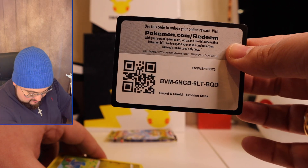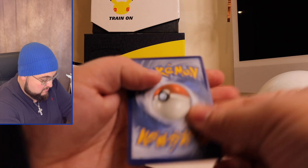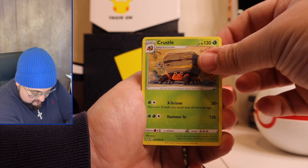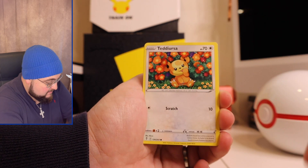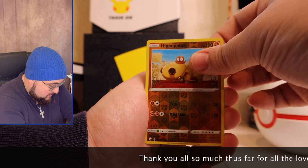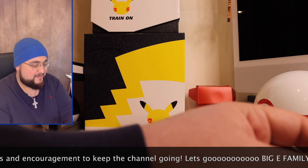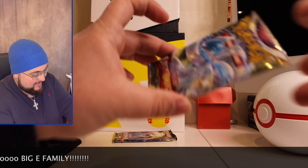Here's your code card for pack two. We got water energy — Cryo Gunner, Hip Artist, reverse regular rare Tropius. It's always a Tropius — you always get a Tropius! But I can't be mad. Didn't expect two for two off the bat. Let's get into the Lost Origin packs now.